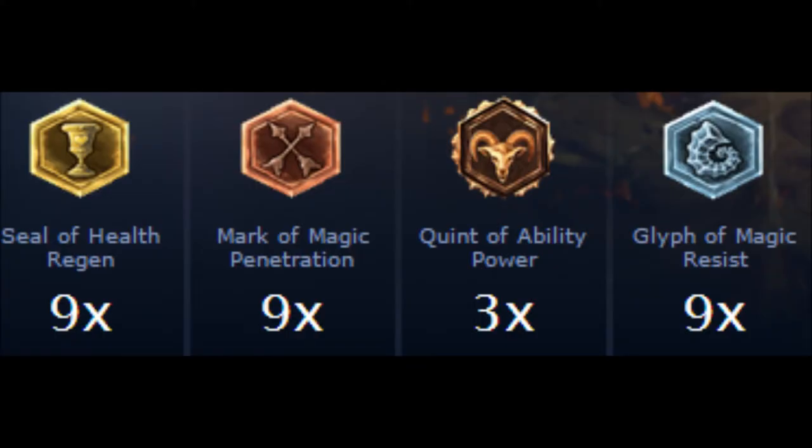For Runes, you want to go for 9 seals of health regen, 9 marks of magic pen, 3 quints of ability power, and 9 glyphs of magic resist.